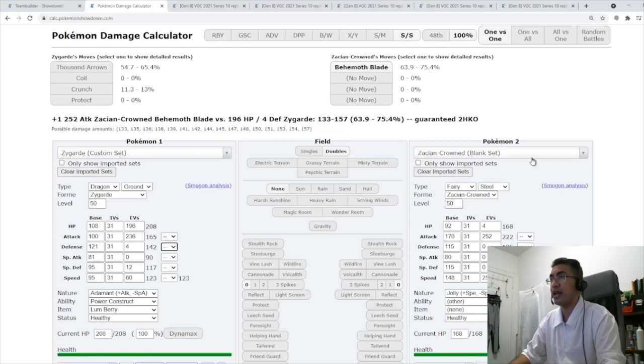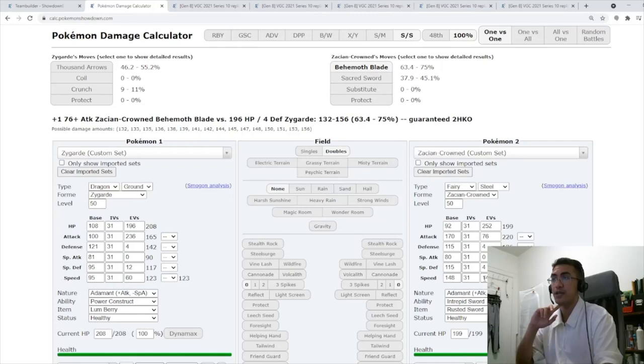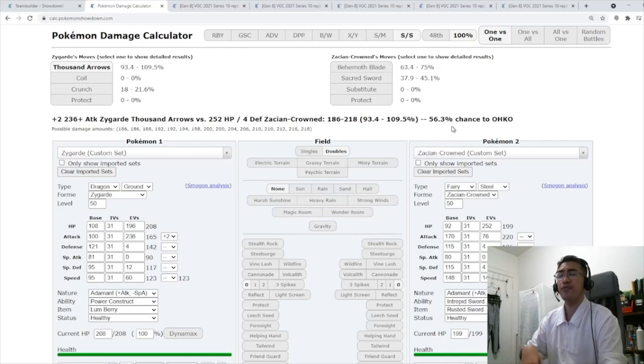Now let's look at the Adamant Zacian, which is the one you'll run into more at the higher level ladder. With a full bulk Zacian — which is becoming more common as they go slower and bulkier — Behemoth Blade at the first attack bump still is not going to kill you at all. Thousand Arrows still does great damage. If you get a plus two Lum Berry boost, you have a pretty good roll to try and OHKO it. Most Zacians are not max HP, so you might even one-shot it.